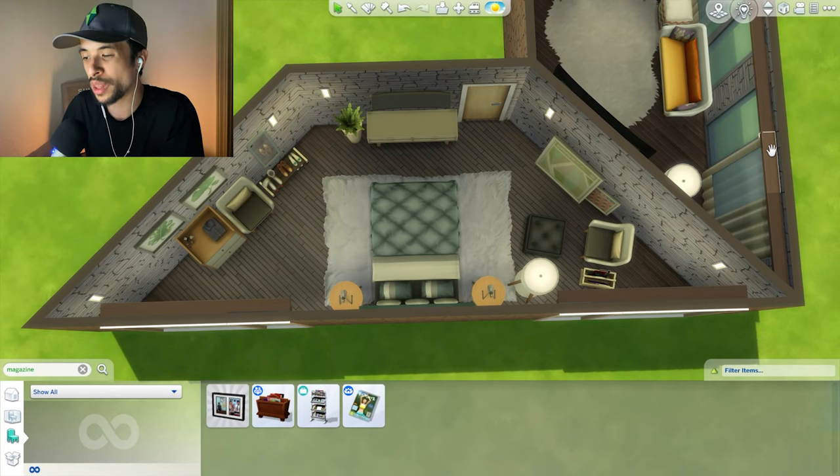I think we're pretty much good to go with our trapezoid bedroom, which did fit perfectly with the parallelogram. But we have to go to the next room and hopefully it all fits together well.